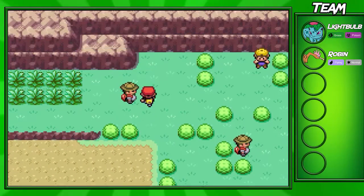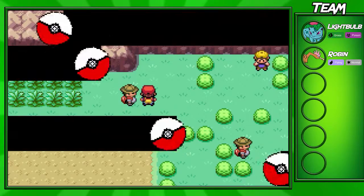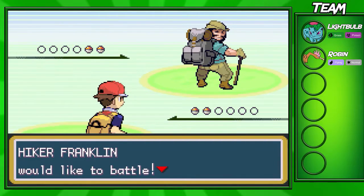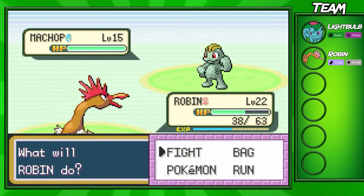I'm gonna come over here and battle this Hiker. This Hiker has two Pokémon on his team — he has a level 15 Machop and a level 15 Geodude. If you have a Flying type you should be able to go through this Machop pretty easily.